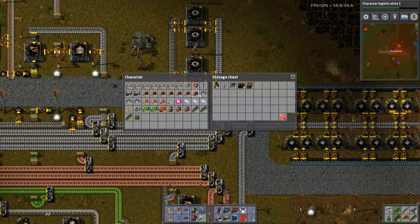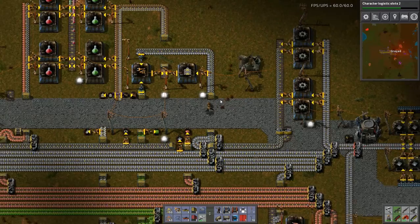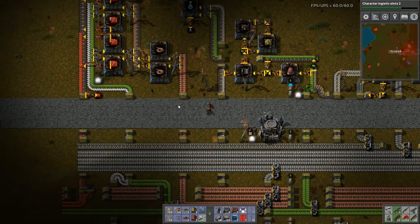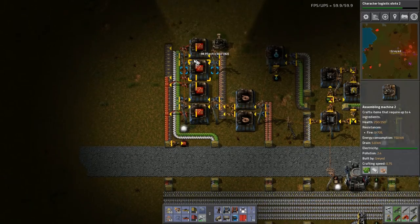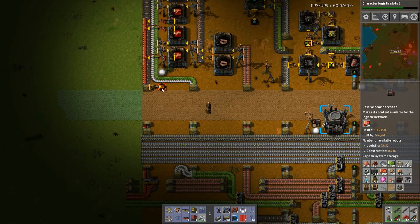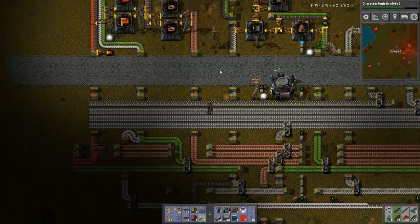Let's just dump everything in here that I don't want right now. Don't want those. Don't need that. Don't need the cable. Plastic — where could I put some plastic to good use? These use plastic. That'll keep that running for a while. And notice now I've got the advanced circuits in the network, and that is done. There's my 50 batteries. Which is nice.